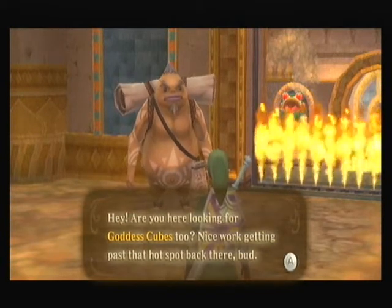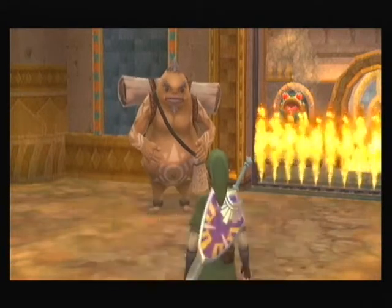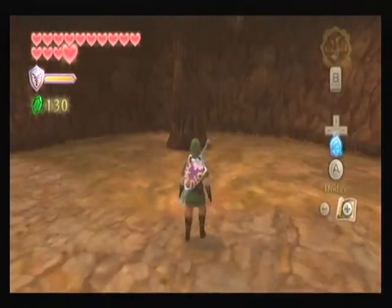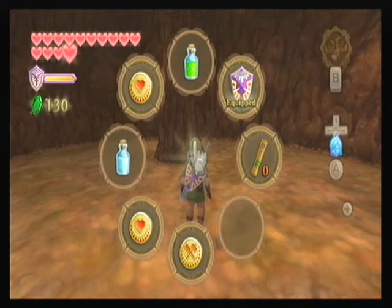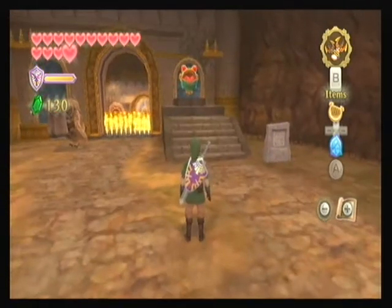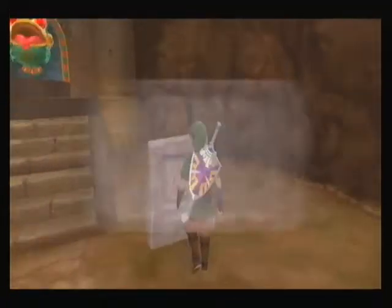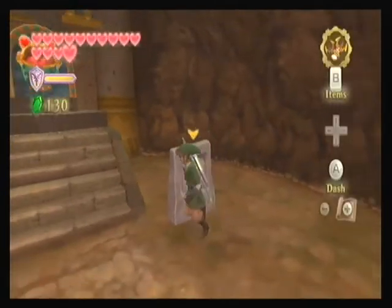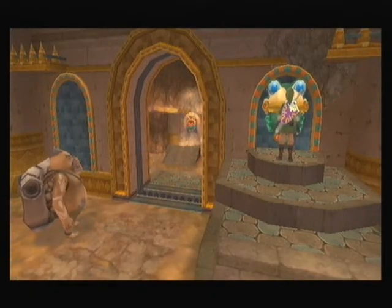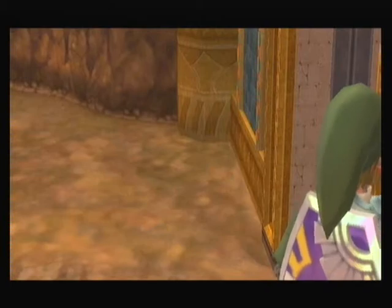Hey, even forgot there are cubes too! A Goron NPC says: nice work getting past that hot spot back there. The heat back there did not bother me a bit, but these flames right here are another matter. I wish there was something we could do to put out these flames. Oh crap, I can remember what we have to do now. If you have more than one bottle, it'll do you a huge favour — because I have to go back and forth with this one bottle. That water is important.